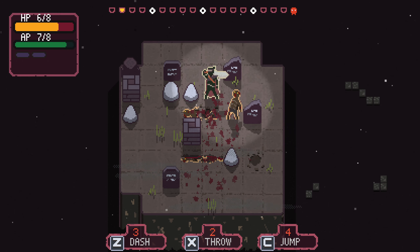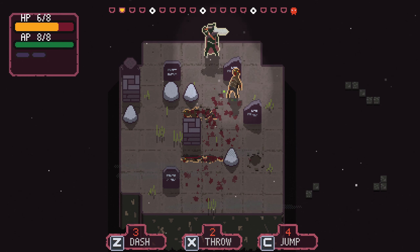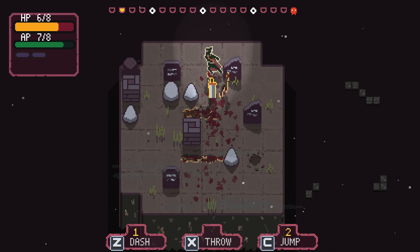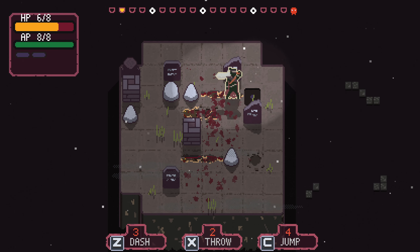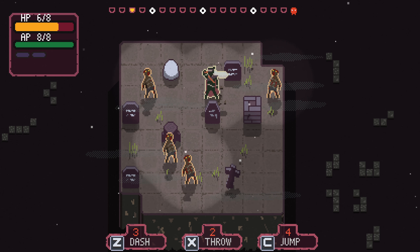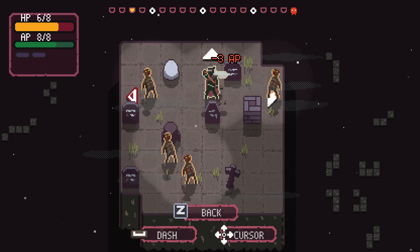This is not ideal. Can you get on my line please? At least we know where we don't want to be, and our sword does not pierce through multiple enemies - at least not yet. Let's try dashing.